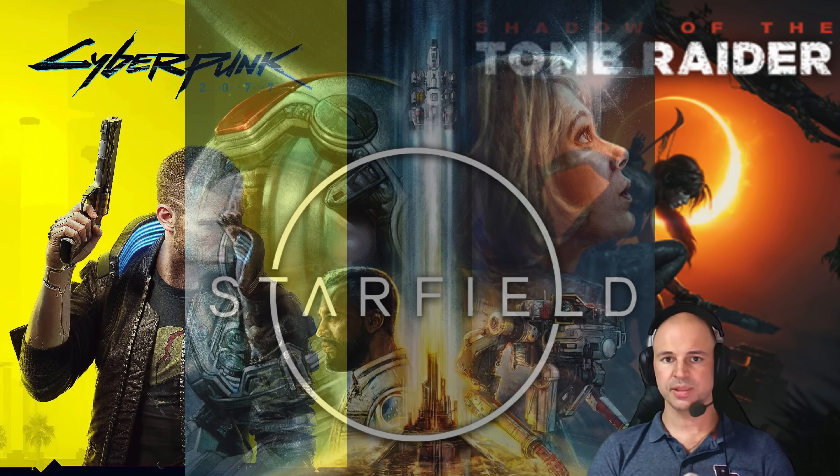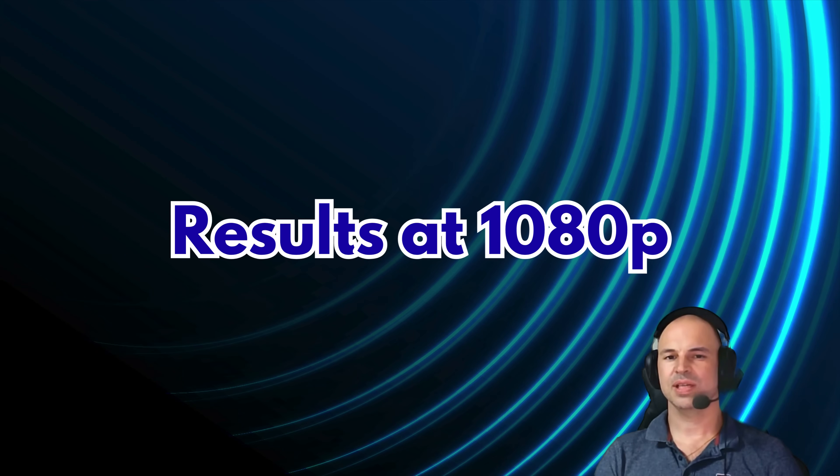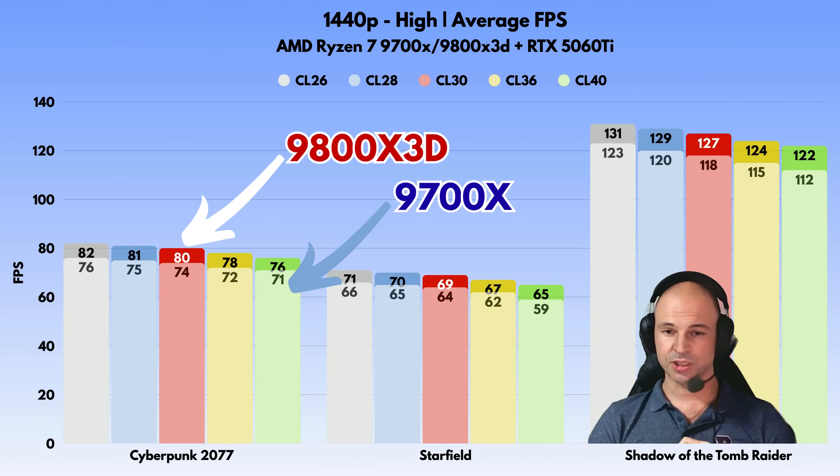The testing was done in three titles known to hammer CPUs: Cyberpunk 2077, Starfield, and Shadow of the Tomb Raider. Let's start with 1080p where RAM latency matters the most. Quick explanation regarding the charts: the 9700X will always be on the front side, while the X3D will always be on the back side.